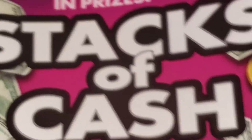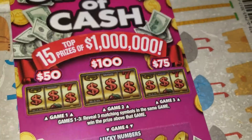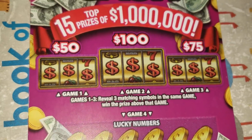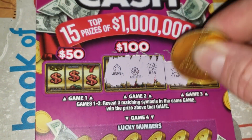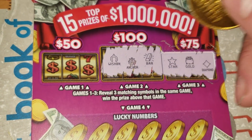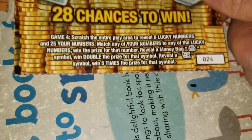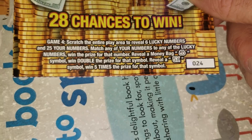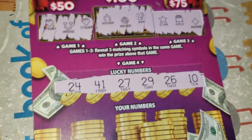Let's go to Stacks of Cash. Odds on this guy: 1 in 3.37. Up top here we're looking to get three matching symbols to win 100, 75, or 50. No 100, no 75, and no 50. Lucky numbers to your numbers, or get a money bag for double or 5X to win five times the prize. Ticket 24 — my favorite one in the pack. Makes no sense, but I like it anyway.